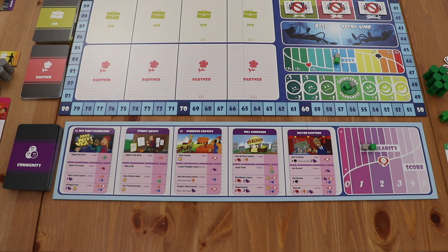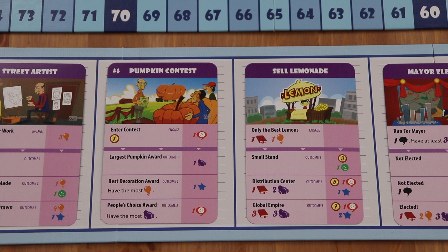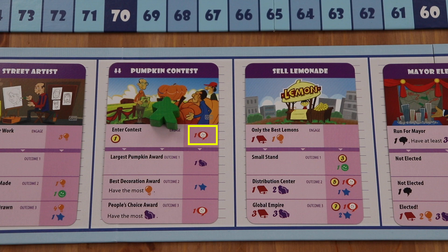The community expansion allows players to take a new action on their turn. Instead of performing one of the standard actions on the board, you can choose to engage. To engage with a community card, a player will take their community marker and place it on the card. If there is an engage cost when the player does this, they have to pay it when they place their marker on the card and they will gain the engage reward. In this instance, the player would gain one popularity.